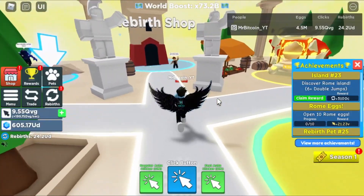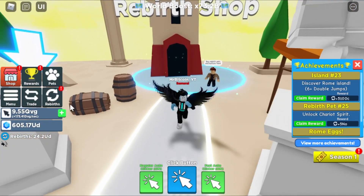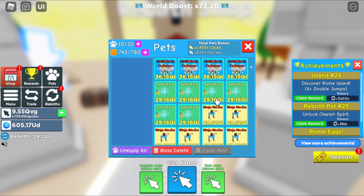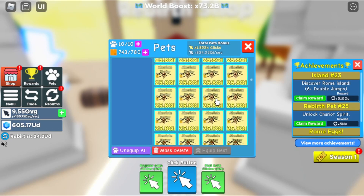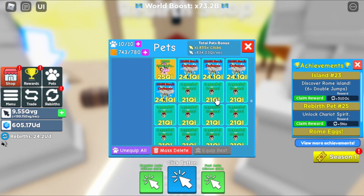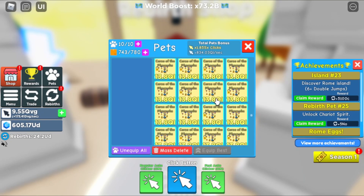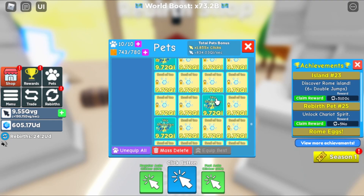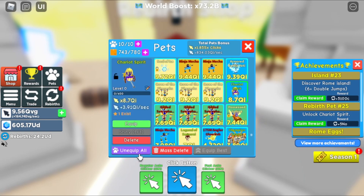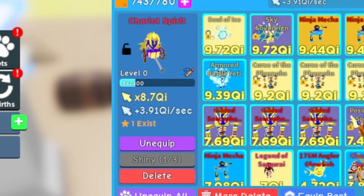We're here — we're going to buy the rebirth pet. Let's buy the Chariot Spirit. Let's see what damage this is. We still need a search menu because I cannot find any of these pets. I have to scroll forever. Where are you? Did I pass it? Oh there it is — wow, it's that low!